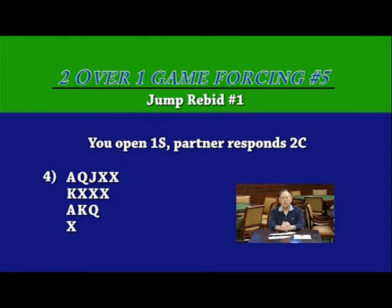Our next hand. Here again, we've opened a spade, partner has bid two clubs. We have a very nice hand — 19 high card points. And we don't have to jump. We simply know we're getting to game. We simply want to tell partner where the hand belongs, and we're going to help him along the line by describing our distribution. So we bid a spade, partner bids two clubs, and we're going to bid two hearts. That promises partner we have at least four hearts — he may have a heart suit as well. So we don't jump; we simply bid two hearts on this hand.